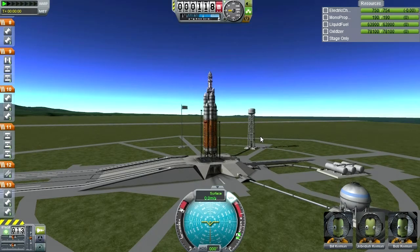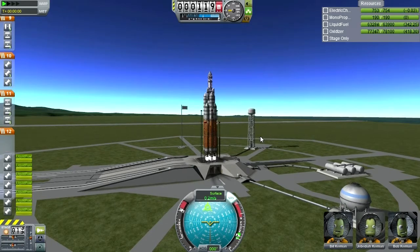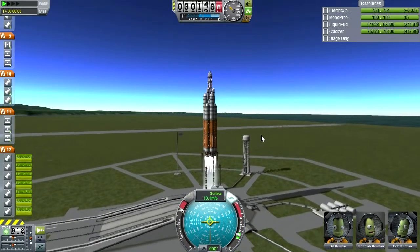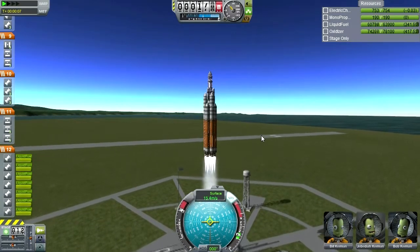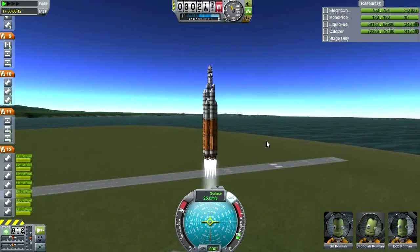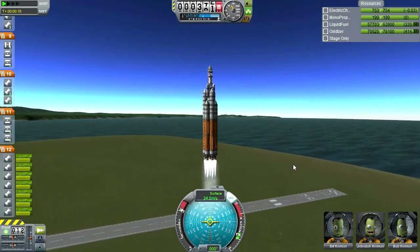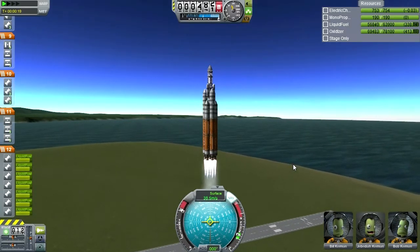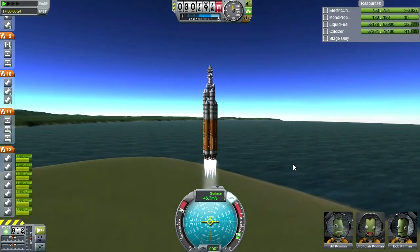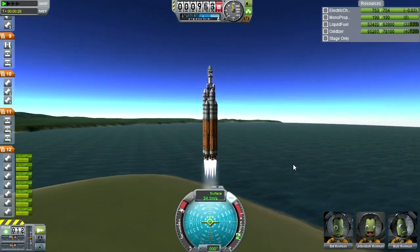Six, five, four, three — and liftoff! We have liftoff of the Explorer to Joule. The launch tower is clear. Three Kerbals on an interplanetary exploration mission. All systems nominal.